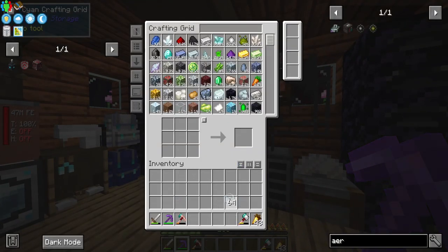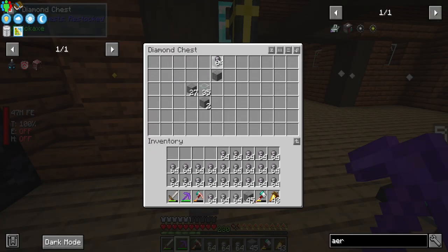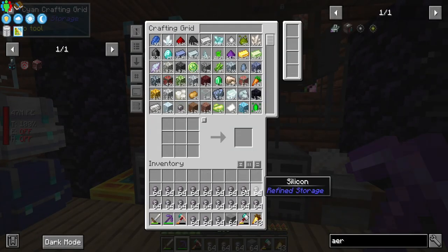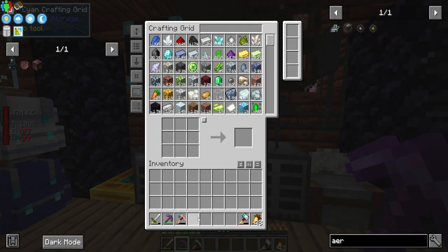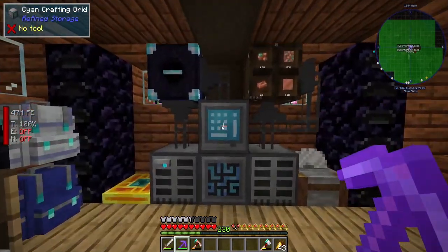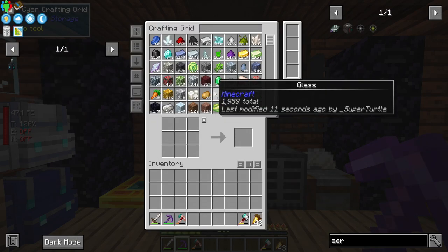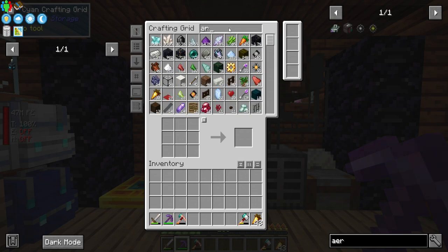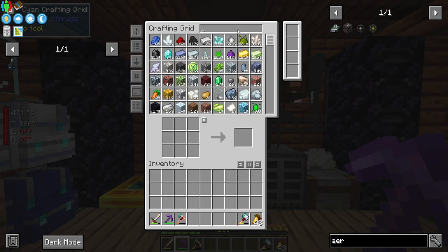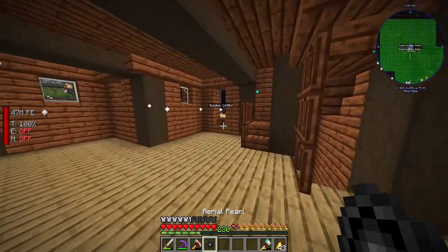Let's test it out — we'll smelt a bunch of cobblestone. Throwing them in, and it is working — using power to smelt stone. Now we don't have to worry about putting coal in. We can put all our glass in here too, and eventually swap the output to an ender chest so everything smelted goes right into our system.